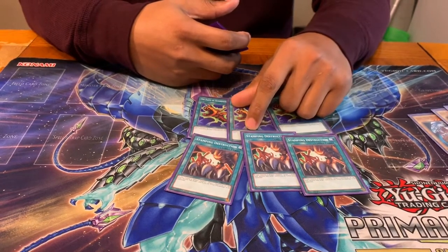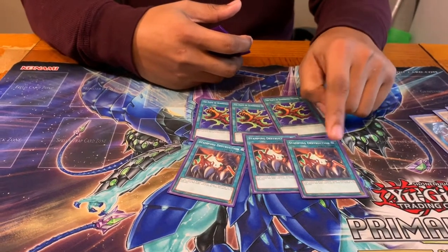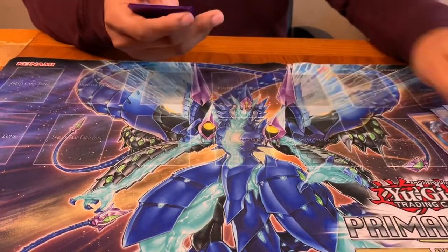Harpies and Amazons because of Heirloom is a really bad matchup — they can just pop your monsters and you need something to retaliate. Plus Stamping Destruction does 500 damage, and 500 damage is a lot in a format that only has 4,000 life points.